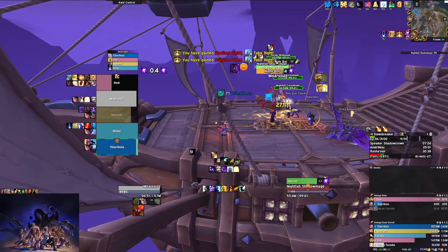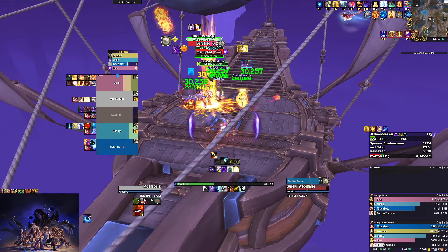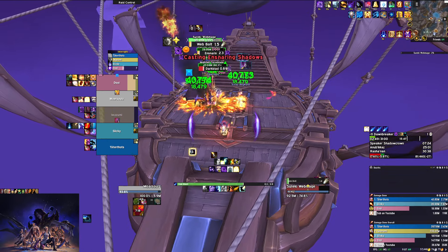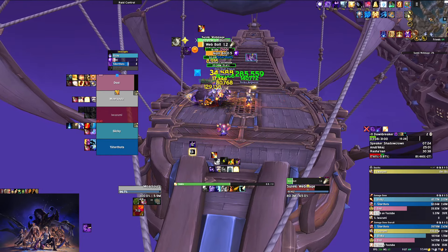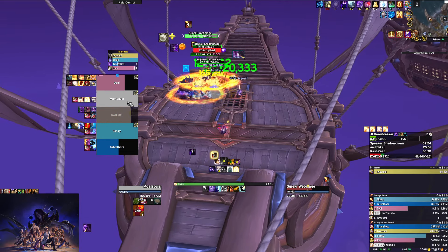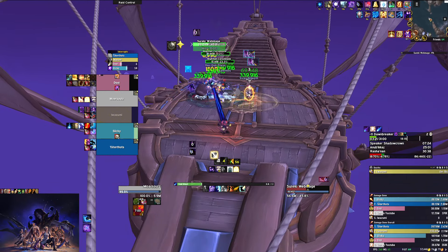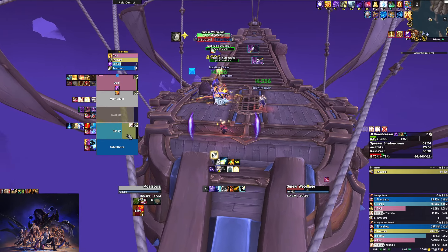Here we have most of the same mobs, plus the Web Mage as the new one. The Web Mage does Bursting Cocoon — it goes on a random player, does a heavy amount of ticking damage over five seconds, and when it expires it does a ton of damage, basically one-shot territory. You want to use everything you can to make sure that targeted player is at full health, so that when it explodes, as long as they have a defensive active, they will not die. Here it targets the mage, so I'm just pumping healing into the mage.